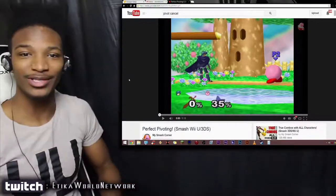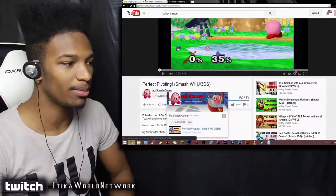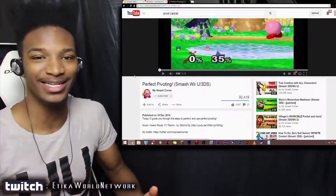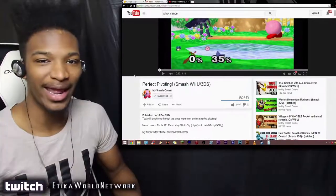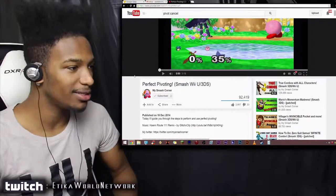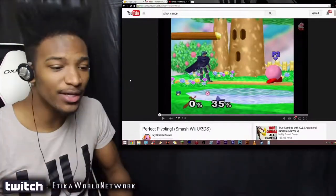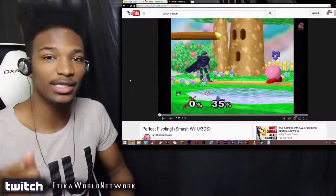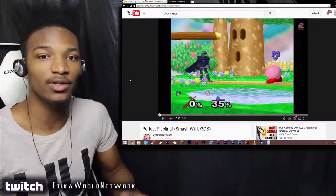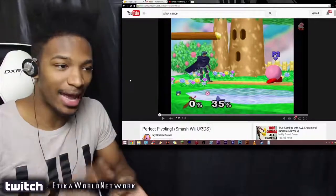A new alternative to wave dashing has been discovered in Smash 3DS and Wii U. It's called perfect pivoting. It was discovered by My Smash Corner, someone I've been following for a while. He doesn't make videos too often, but every time he does, he reveals a new technique you can use to your advantage if you're willing to put in the time to learn it.